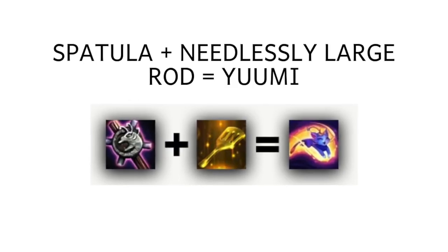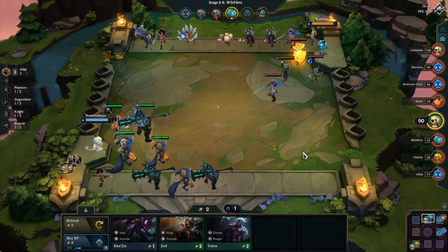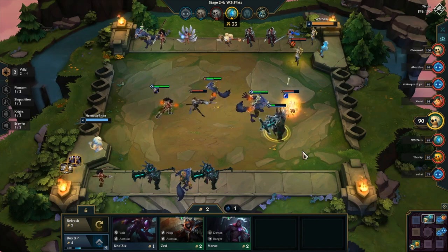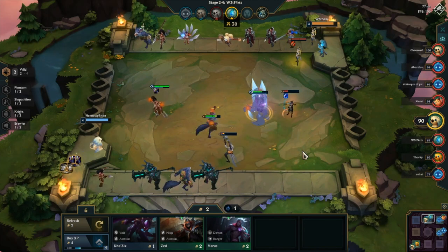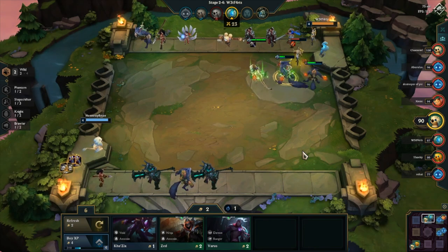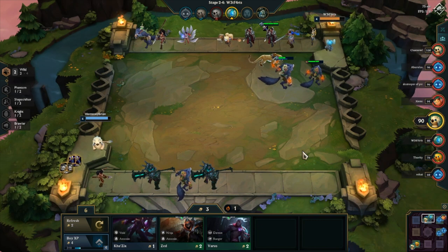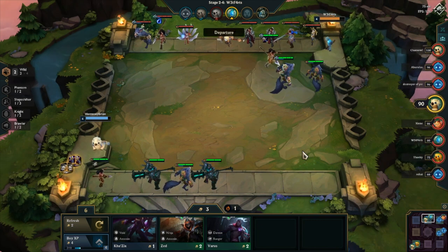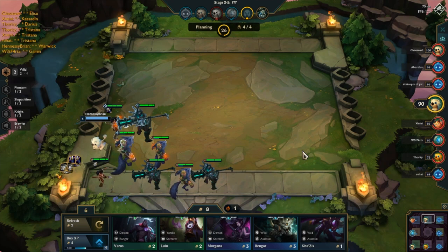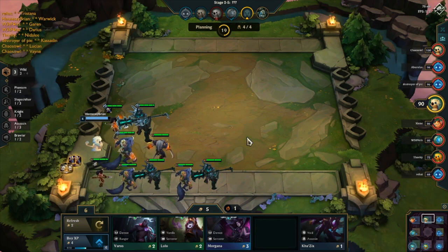Next is Yuumi. You get spatula and needlessly large rod, and the wearer becomes a sorcerer. I wish Yuumi was an actual unit, but at least she's in the game as an item. If you're doing a full sorcerer build, this is the ideal item because you can finish your comp faster. A strategy is to add a Vigor, Orion, Soul, then finish off with a strong unit holding Yuumi. Shyvana is the best Yuumi holder mid to late game because she increases Orion's Soul survivability with dragon synergy or magic immunity. You can also give Yuumi to an Elementalist. Basically you want to give Yuumi to your highest damage-dealing sorcerer.